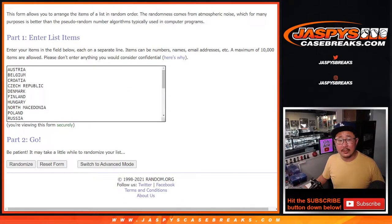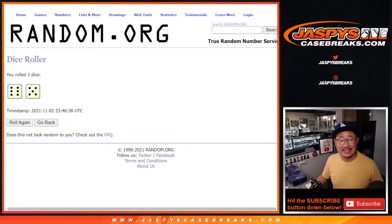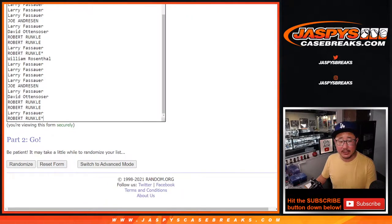And there are the teams right there. Let's roll it, let's randomize it. Six and a five — 11 times are names and teams.